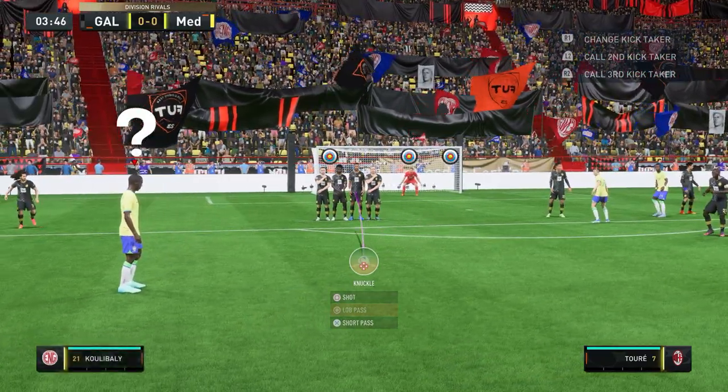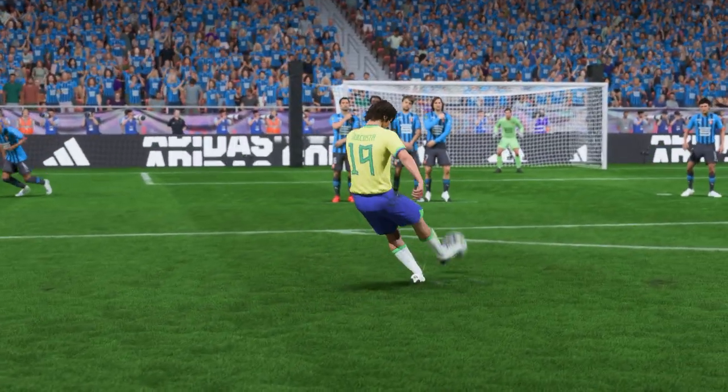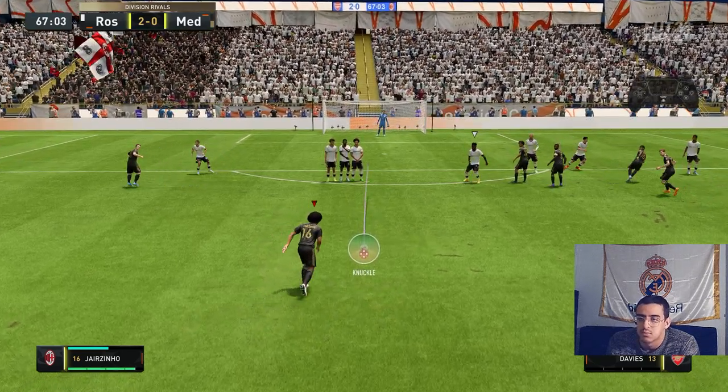Regarding where to aim the freekick, in my opinion it really doesn't matter. The knuckle freekick is the most powerful type of freekick, so even if you aim them straight at the goalkeeper, they can still go in.